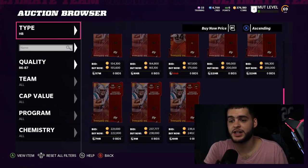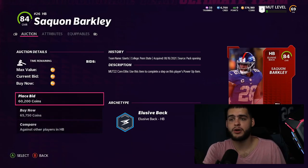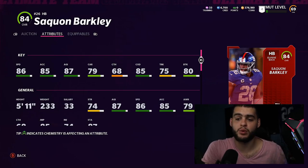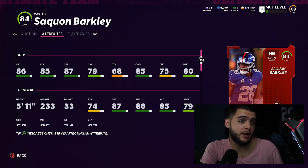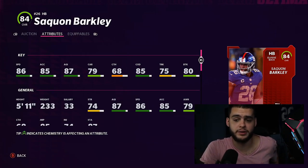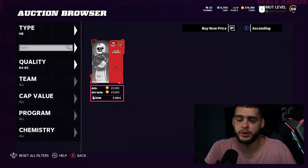Going over to halfback — Saquon Barkley is going to be the best running back in Madden in my opinion. He's actually kind of expensive because people know how good he is. Saquon at 84 overall powered up and chemmed up gets to 87 speed with great agility, acceleration, change of direction, and he's a borderline power back at 233 pounds. He's almost as heavy as Derrick Henry but with better change of direction, and he's getting an 89 Superstar MVP card probably at launch.